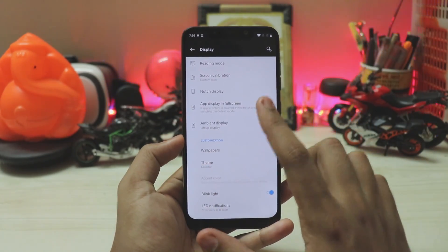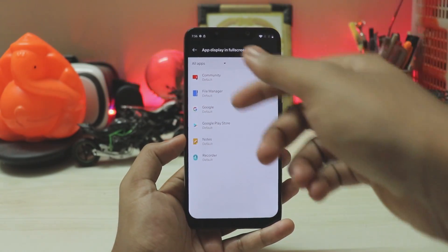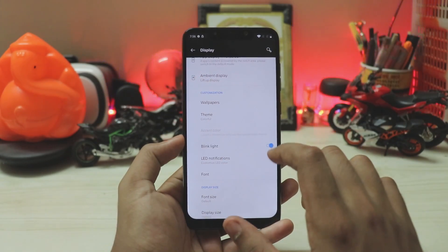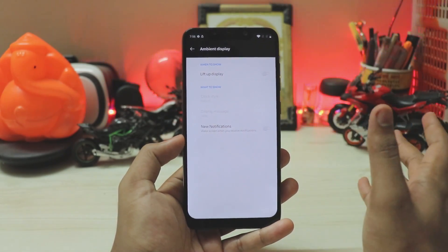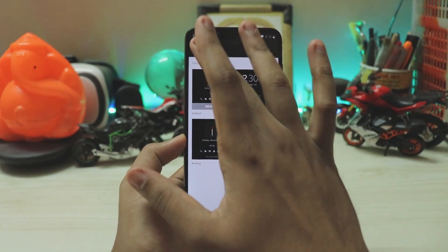Scrolling down, you have apps in full screen. So if you have any notch issue in PUBG, just come here and put it onto full screen — everything is fine. You also have ambient display, which does work, but on an LCD panel who even uses it? You have four clock styles to go through.